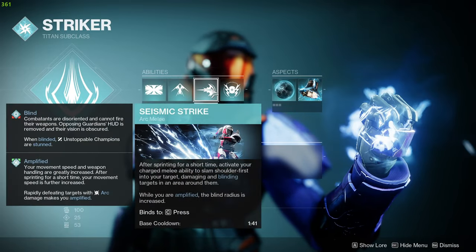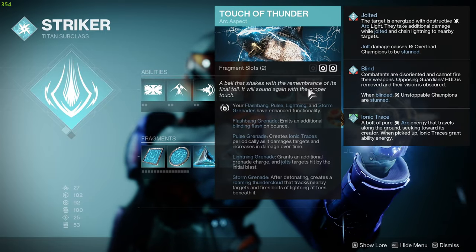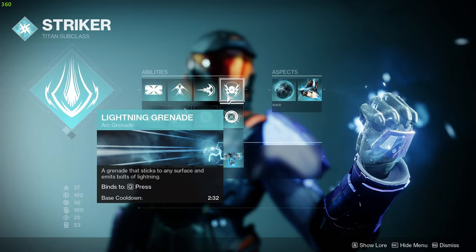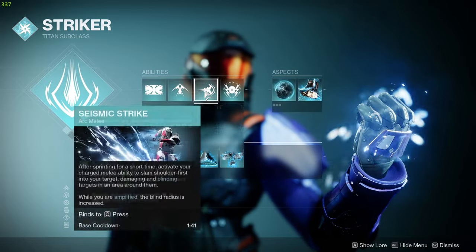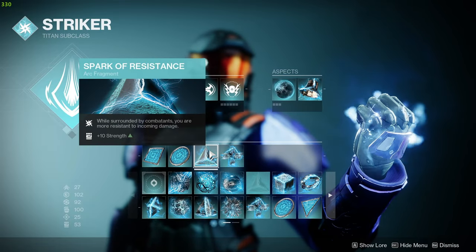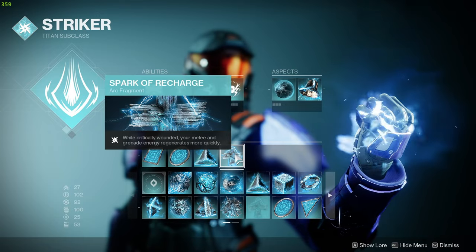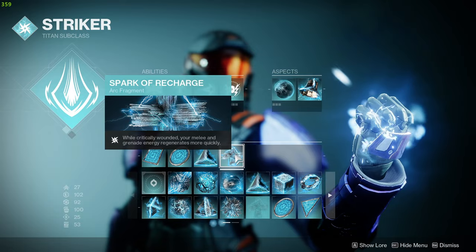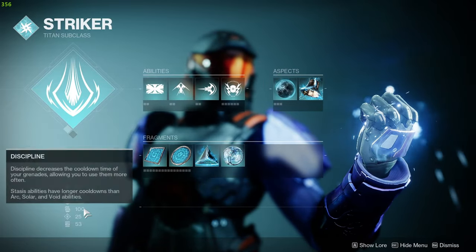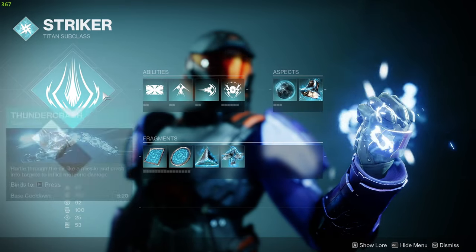For my Titan ability tree: I run Towering Barricade, Catapult Lift for Titan skating, the regular Seismic Strike shoulder charge, and Lightning Grenades. The reason I don't run the Jolt aspect is because with Touch of Thunder, every time you throw a Lightning Grenade the first blast already does Jolt, so you don't need it. Most of the time people either shoot the grenade or walk away after the first tag. I run Knockout, Touch of Thunder, and for aspect mods: Feedback and Resistance for stats, then Magnitude so the grenade lasts longer, and Recharge because when you're critically wounded it procs and gets your grenade and melee back.